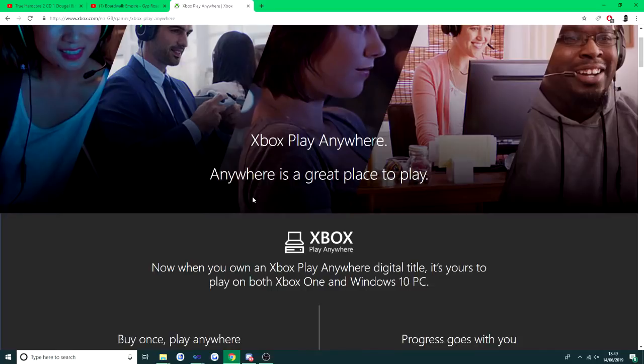How this works is there's something Xbox released a couple of years ago called Xbox Play Anywhere. What this allows you to do is play games you've bought on your Xbox One on your PC as well. So if you bought Forza Horizon 4 on Xbox One and have a gaming PC, you can download Forza Horizon 4 for free and play it on your PC. It uses your Xbox Live account, saves, and online rank, so everything you do on your PC gets sent to your Xbox too.